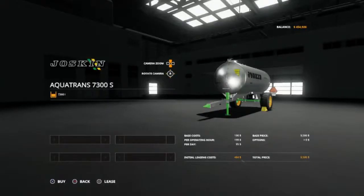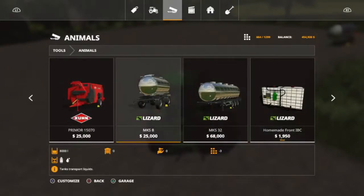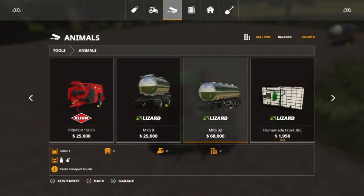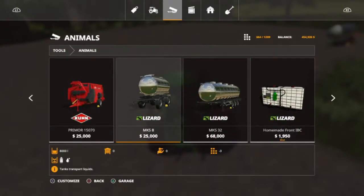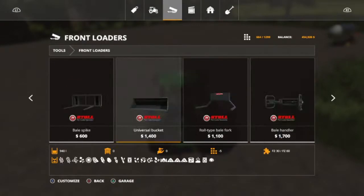That will hold 7,300 liters of water, and that only holds water — you cannot put milk in there. So we are definitely going to be needing a second transporter. The one we will probably get at the beginning is the MKS-8, and the MKS-32 we might get at a later date. Then we need a scoop and we're going to do the universal bucket, which will be for food.